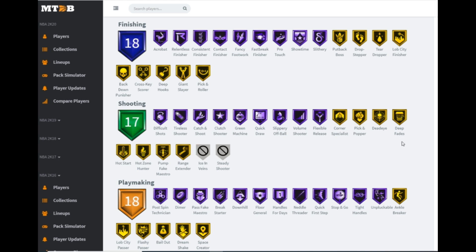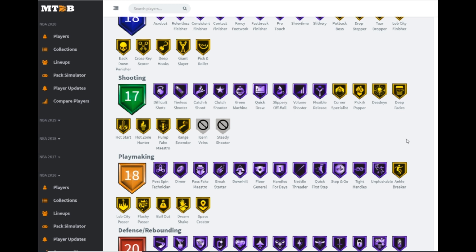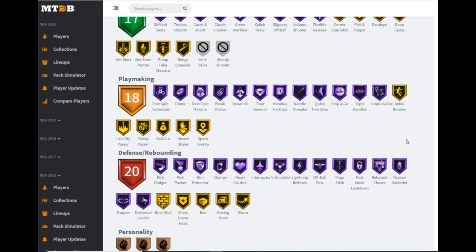Playmaking wise: hall of fame downhill, handles for days, needle threader, quick first step, stop and go, tight handles, and unpluckable. What more could you want? He's got it all. Defensive wise: hall of fame pick dodger, pickpocket, rim protector, clamps, interceptor, intimidator, pogo stick, post move lockdown, rebound chaser, and tireless defender. He's going to be the best defensive player in the game with his defensive badges, defensive stats, and 6'11 frame. Do not lock in Scotty Pippen — pick up this Giannis card.